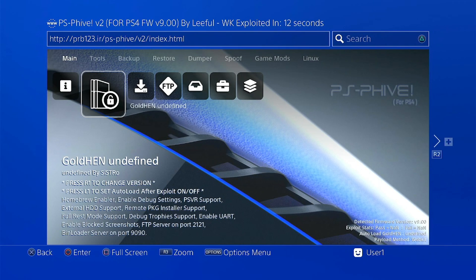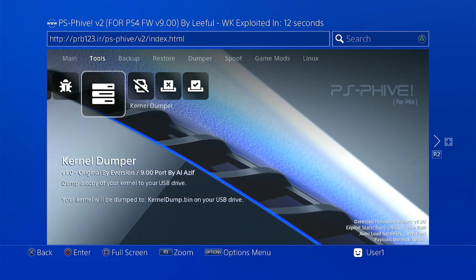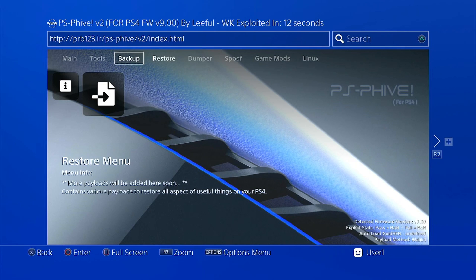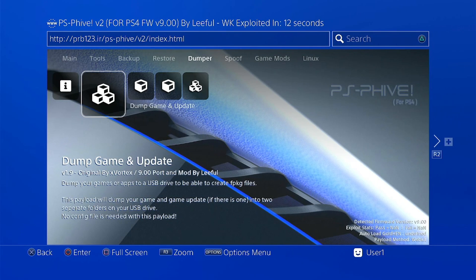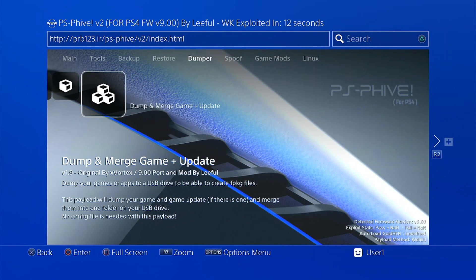The good thing about this host is that the tools have a description on them, so it's easier to know what they are or how to use them. For example, let's go to the tools. Here, you can see the tools and their descriptions. What I suggest you get familiar with is the dumper. Here, you can dump your games to an external hard drive, and you can also merge multiple files using this tool. This is very useful for games that have many FPKGs, like Monster Hunter or any fighting games with multiple files. You can merge them into a single FPKG using this tool.